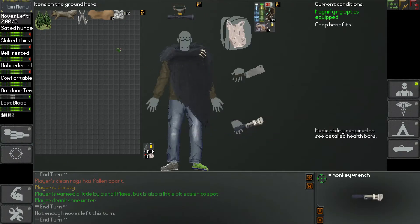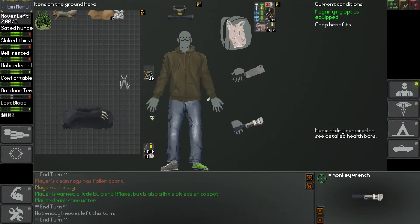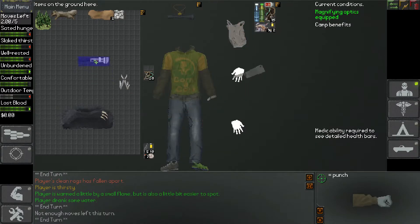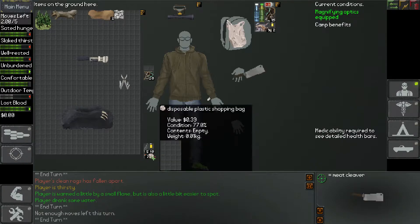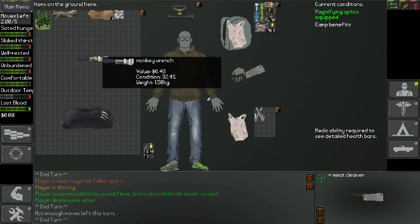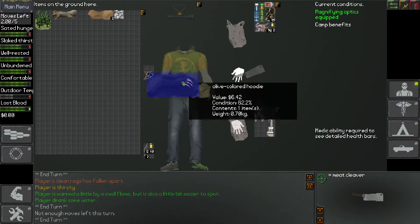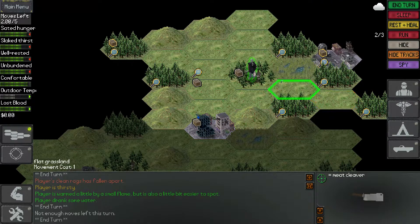We found some stuff — some bullets, we're taking those. I want to find room for this multi-tool. Let's do this. Put that back on.